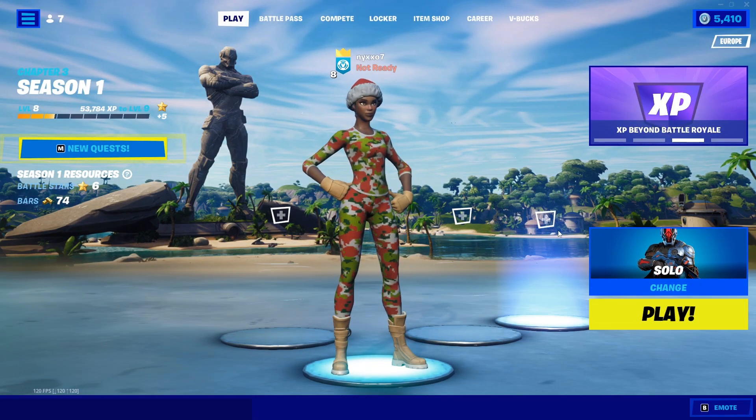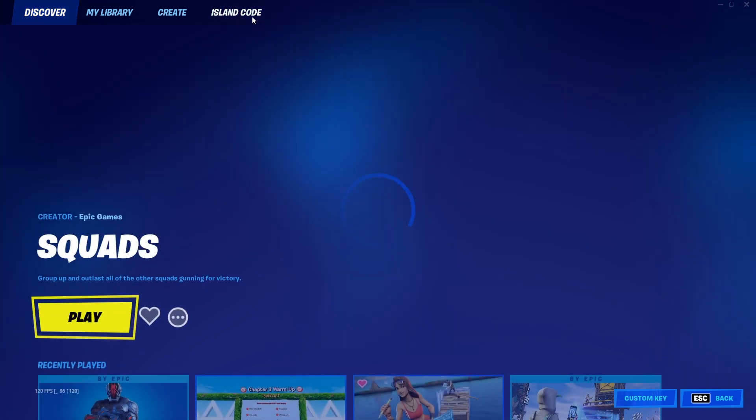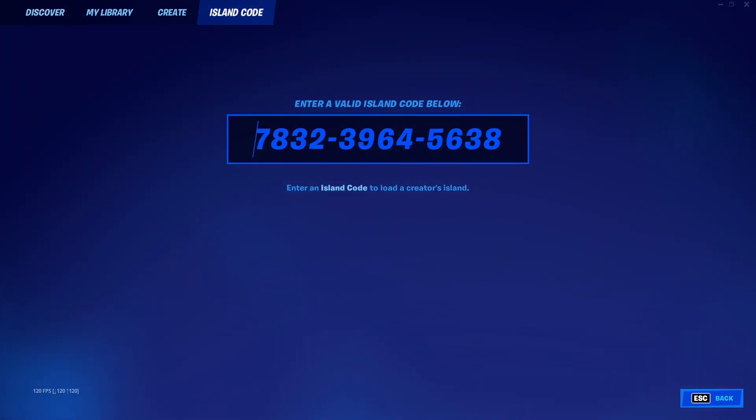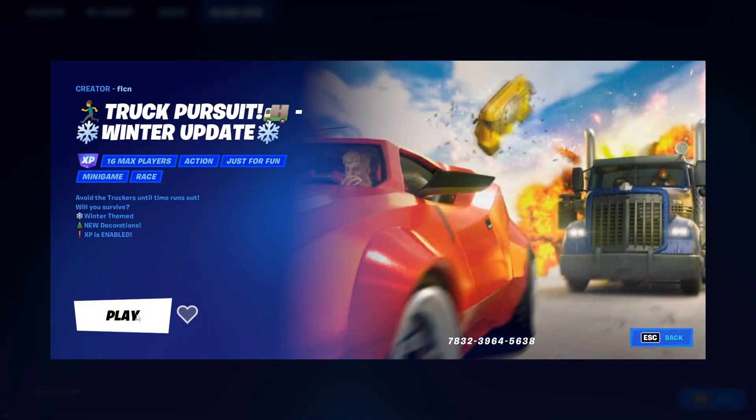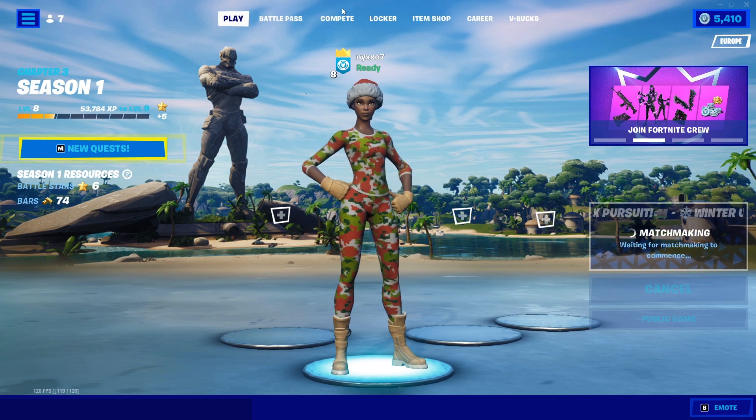The first step is going into the lobby. You go to the game mode section where you change them, go to island code, and put in this code right here. I will link it in the description down below so you can copy it from there. After you have put it in, you press enter and you press play, then wait until it enters the match.